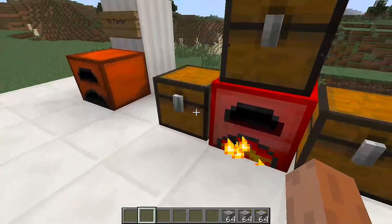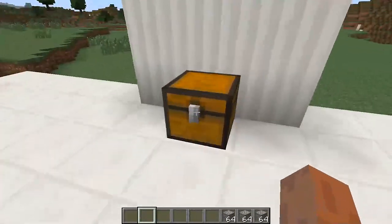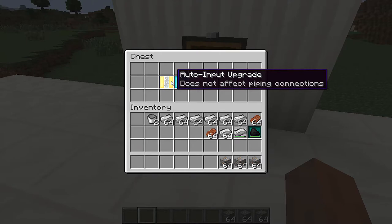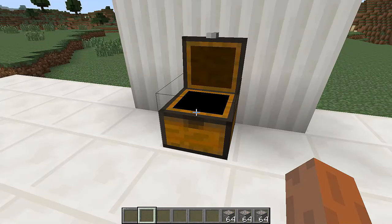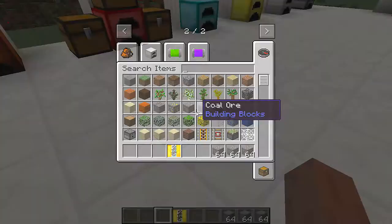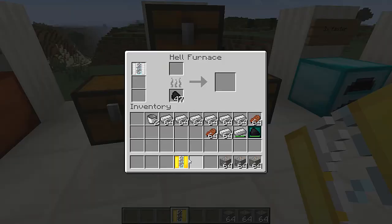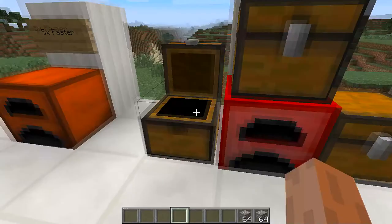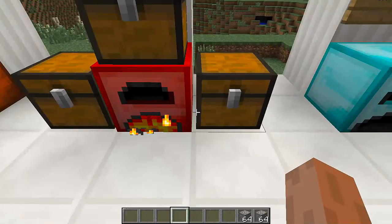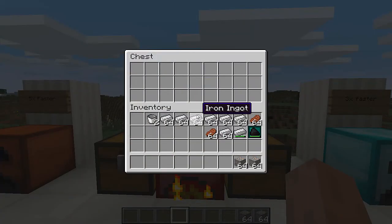The auto input upgrade is the companion to the auto output. To craft it, you need gold, diamond, and glass in the middle. What this one does is it automatically pulls items from a connected chest on the left side and feeds them into the furnace to be smelted — great for a fully automated system.